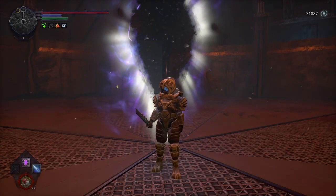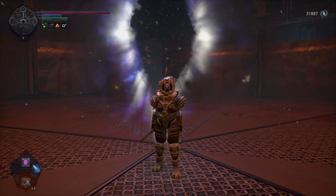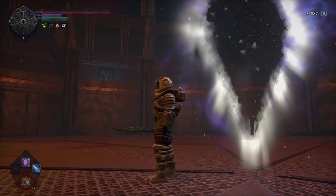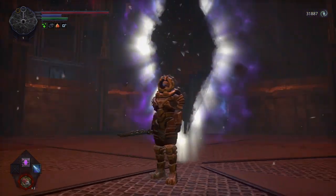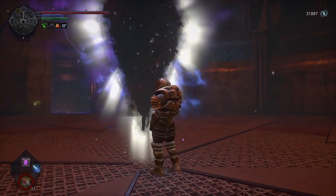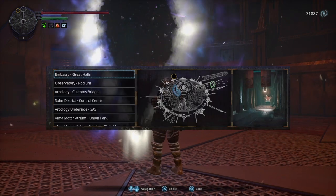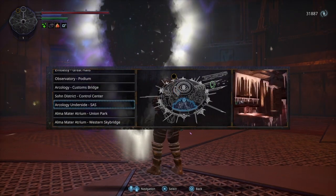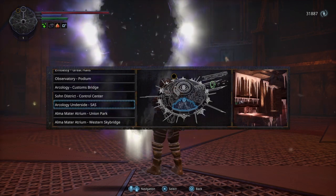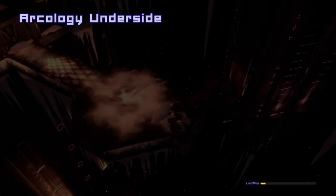Hello everybody! Mr. Pilgrim here coming at you with the sixth video in our Platinum Trophy Guide for Hellpoint. We had just gone through and defeated Uthos, the first cosmic being and god of the game out of three. From here we're actually going to backtrack to the Arcology Underside Outside, so we'll go back to the SAS, to grab an important key item needed for the architect's quest line. I'll show you guys how to get it from here.